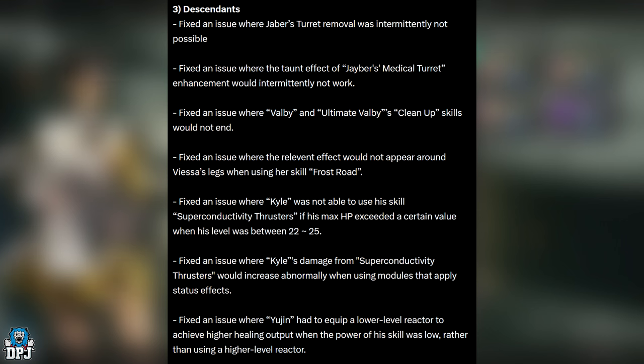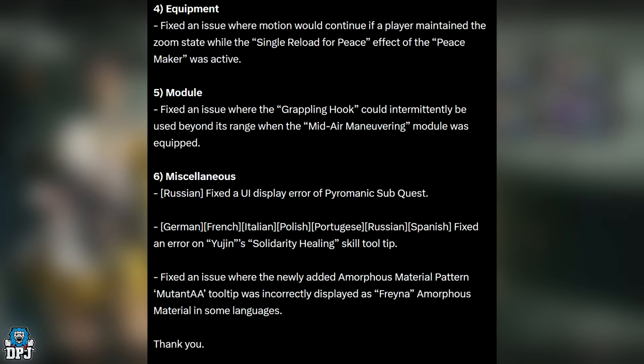Fixed an issue where Yujin had to equip a lower-level reactor to achieve higher healing output when the power of his skill was low rather than using a higher-level reactor. Equipment bug fix: fixed an issue where motion would continue if a player maintained the zoom state while the single reload for peace effect of the Peacemaker was active.